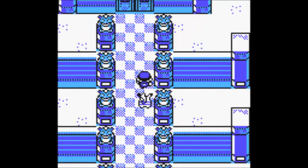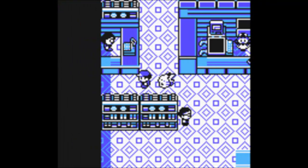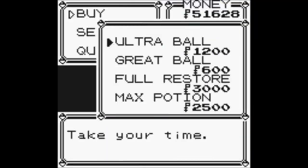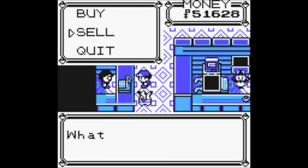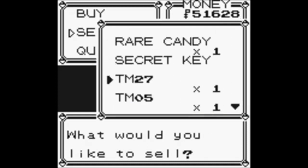And welcome to the Elite Four. Okay, so before we do anything, let's go to the Mart. We only have 51,000 Pokedollars but I don't care. Let's buy five Full Restores. Oh yeah, I'm just gonna have to sell some items. Forget about Mega Kick — I guess it doesn't matter.